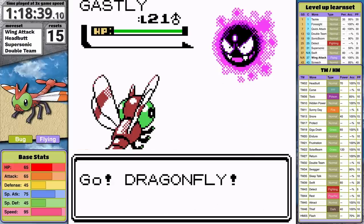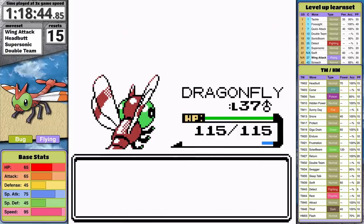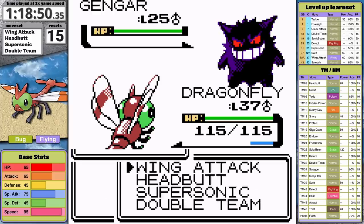Third attempt — this is getting really old. I'd like to move on and have an easier fight against Chuck. Could Morty please just miss Hypnosis like usual? But it doesn't get a chance to miss because I score a critical hit and knock it out. After a truly painful section of the game, Yanma is finally moving on.